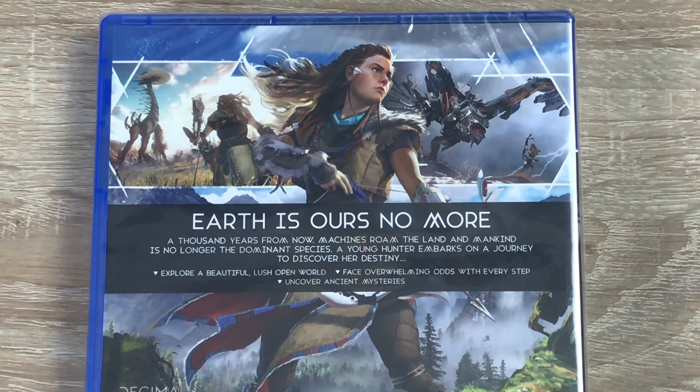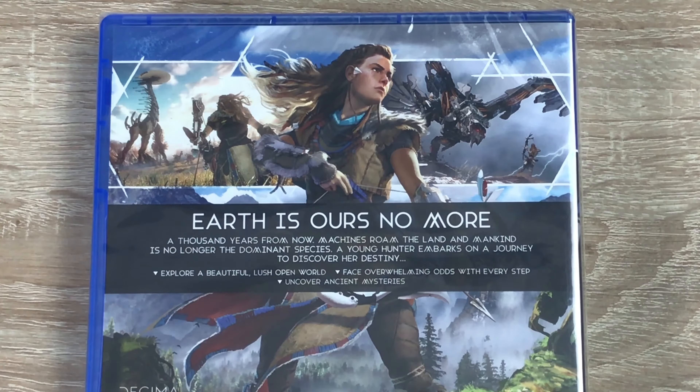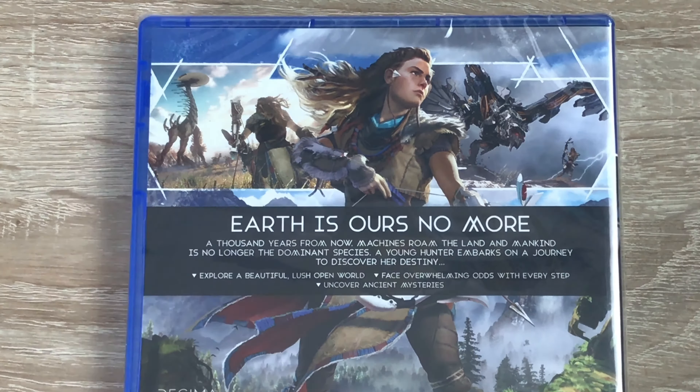You play as a main character called Alo. On the back here you get to see some graphics, and I will show some screenshots for this game as I'm talking. It's going to take 45 gigabytes of storage. She's a skilled hunter where you're going to find resources and parts to make new deadly weapons so you can take on the machines, fight back for Earth, and find out what actually happened to the human race.